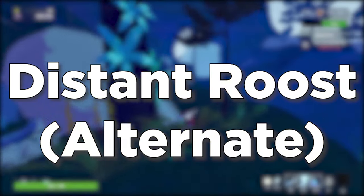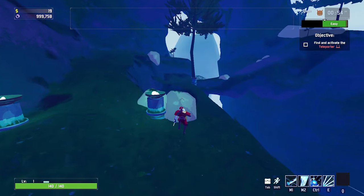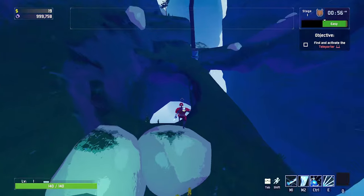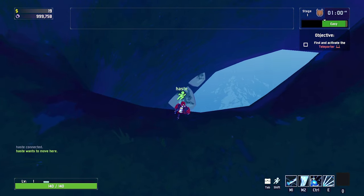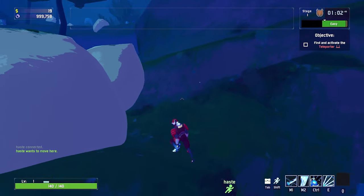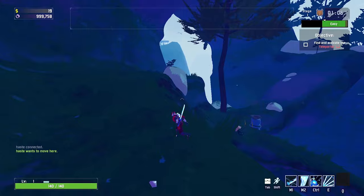The next map is the alternate Distant Roost. The first altar is going to be on a ledge below this small gap in the map right over here. It'll be on that small little cliff and you'll have to drop down to get to it. If you can't get back up, just fall off the map and you'll respawn back up on the cliff.